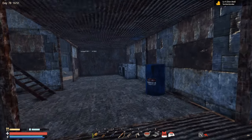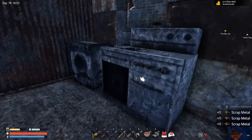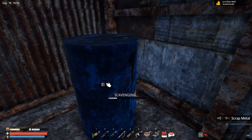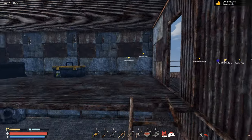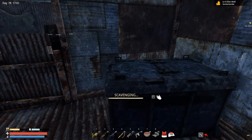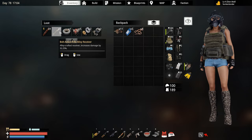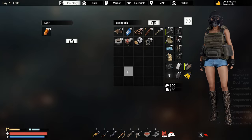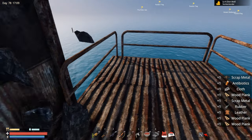That was a crazy jump! I do need some chemical substance for sure. Let me see if I can find some food. Oh, there's another military box — look at that, a blueprint for a long desk. Alloy receiver, I already have a bunch of those, but okay. I'll mix some antibiotics.